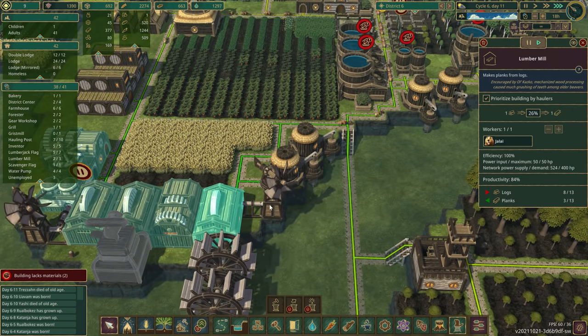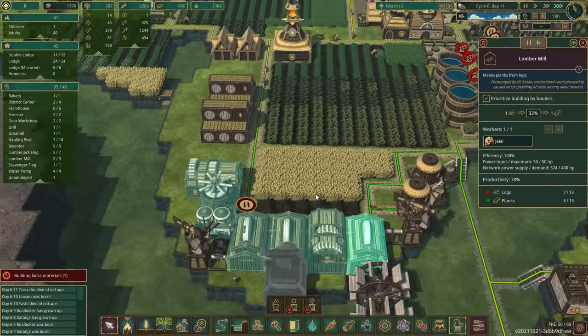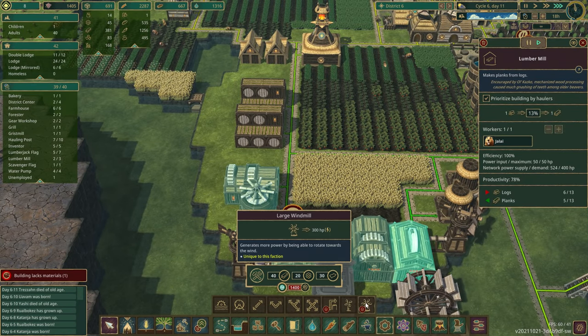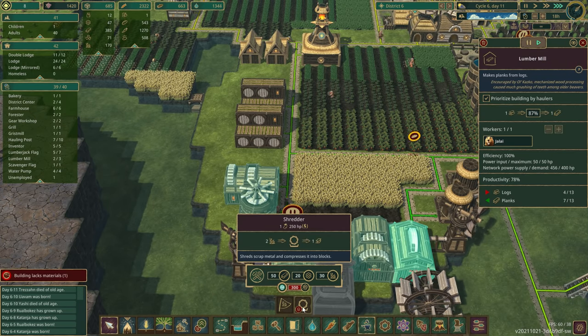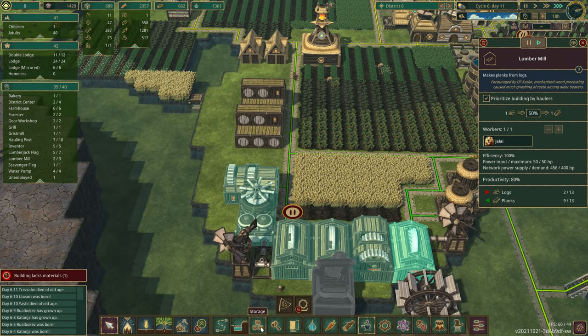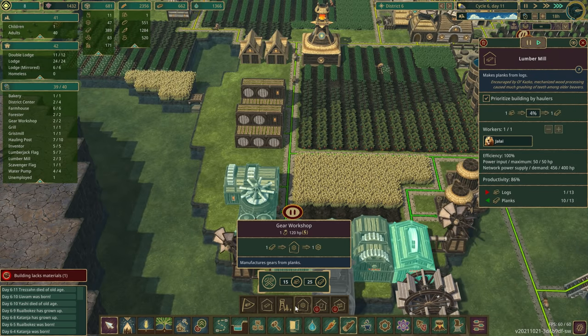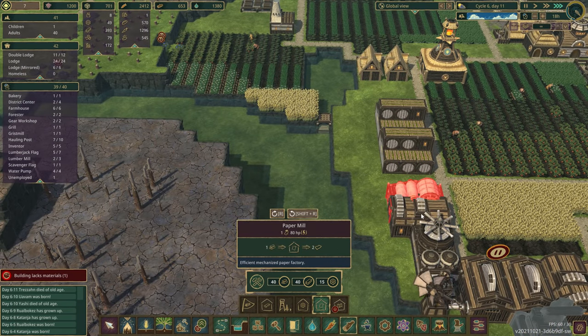Power-wise, our power is good during non-drought times, but when there's a drought we don't have enough wind power. We could look at researching the big windmill — 1,400 research. That'll gobble up the rest of our research. And that actually requires paper. We don't have any paper yet, and we haven't done the shredder yet. Let's see what it takes to build paper — paper mill requires 15 gears. Yeah, let's consider building this thing.